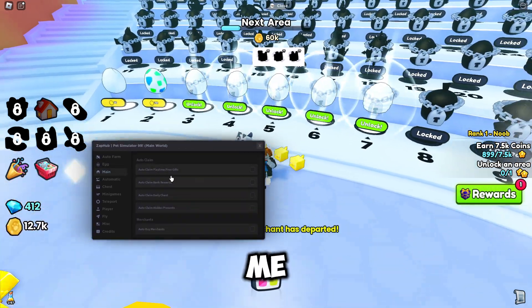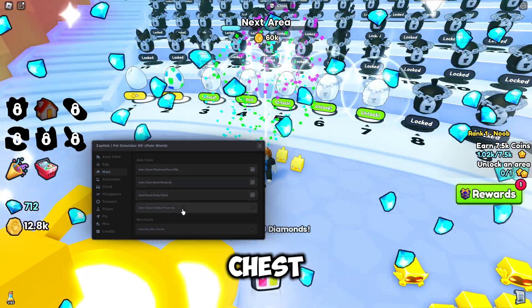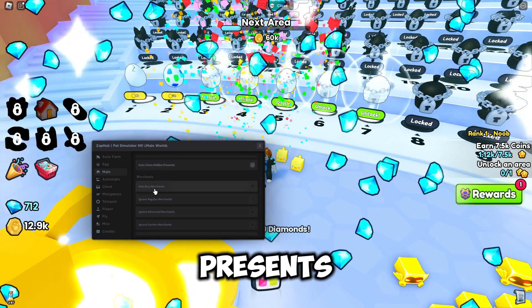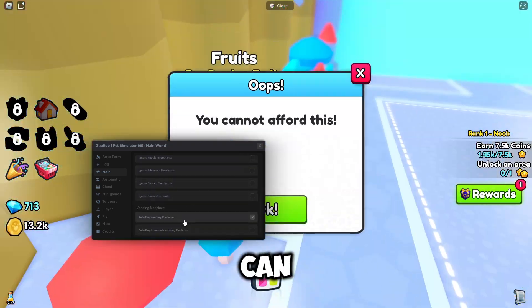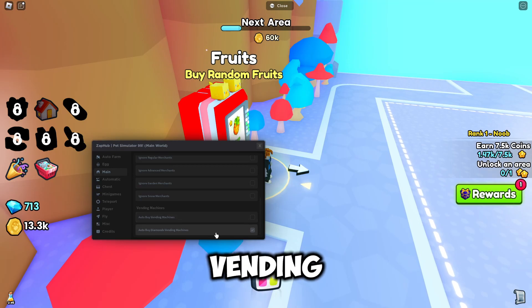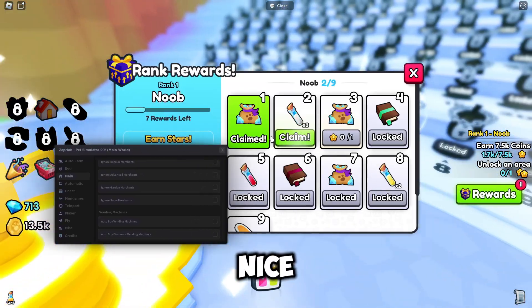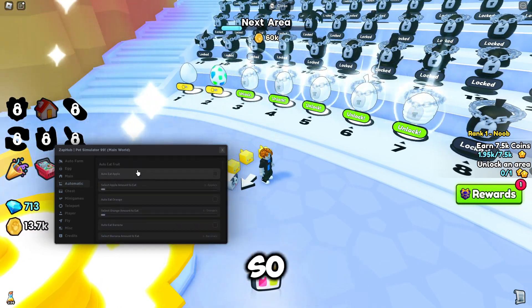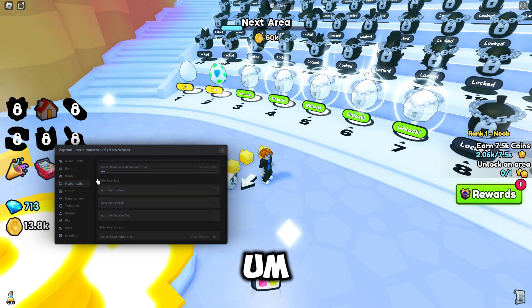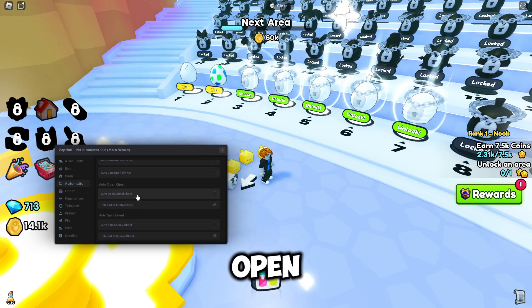Then we've got the Main tab. You can auto claim playtime, free gifts, rank reward, daily chest claim, and hidden presents. You can auto buy merchants and ignore certain ones, and you can view and buy diamond vendor machines, which is nice. There's also automatic eat apple — so you can eat fruits, use toys, use potions, combine keys, open chests, and spin wheels.